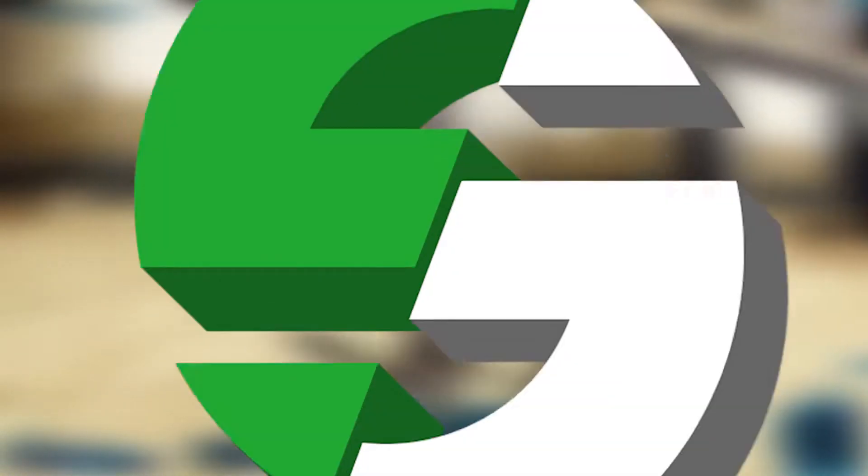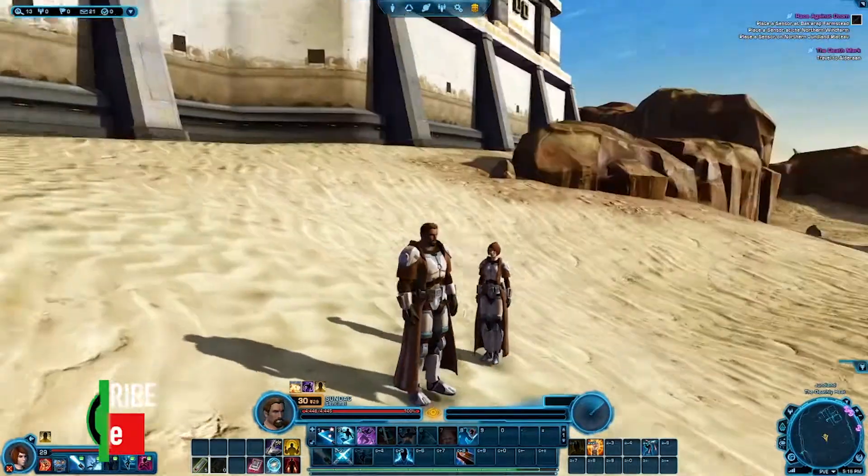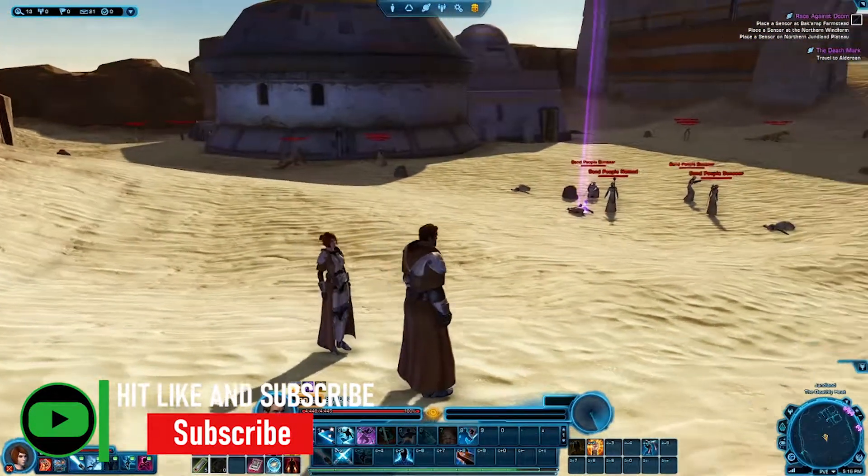Welcome back to our Star Wars: The Old Republic Jedi Knight let's play. In previous parts we discovered that Kira was actually born on Dromund Kaas — she was a former Sith.